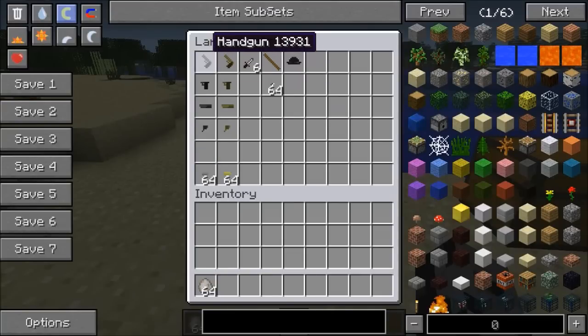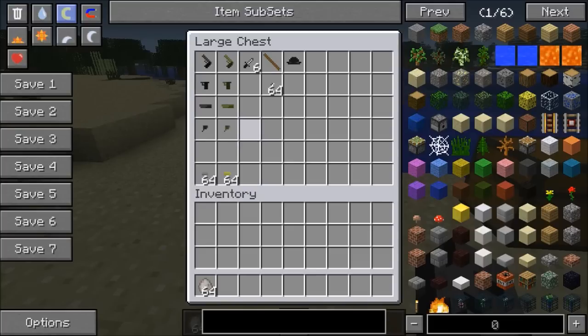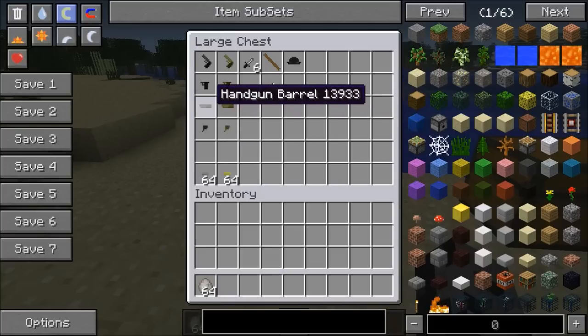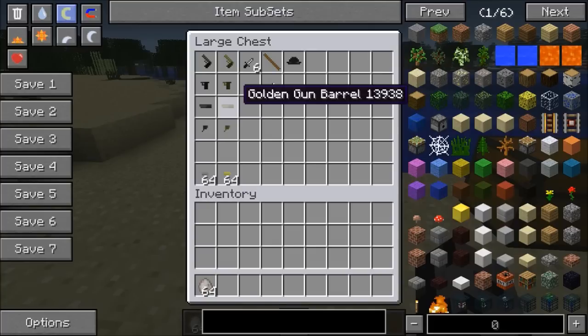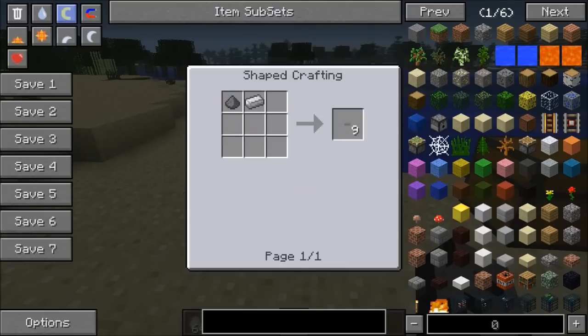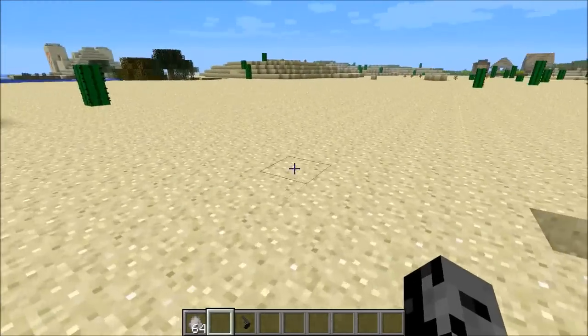One of the first weapons you're gonna want to make is the handgun. To make this you need three different parts: the barrel, the hammer, and the grip. To make the grip you need three iron ingots, to make the barrel you need six, and to make the hammer you need three. You'll also need some flint, and of course bullets. The recipe for bullets is just an iron ingot and gunpowder, and you get nine bullets.